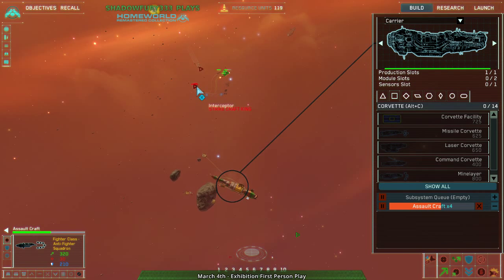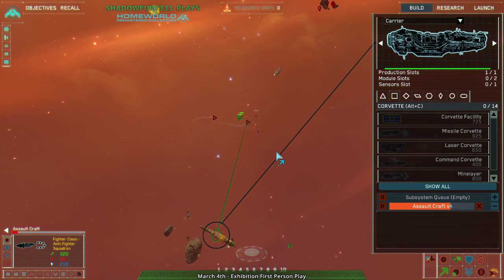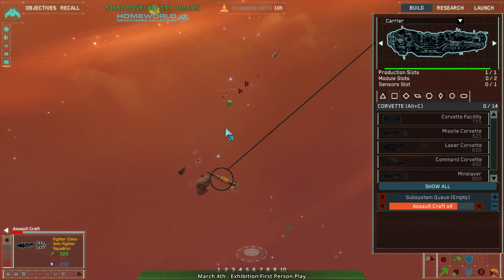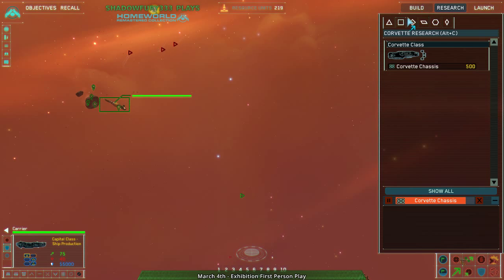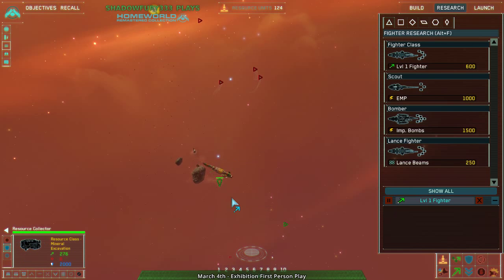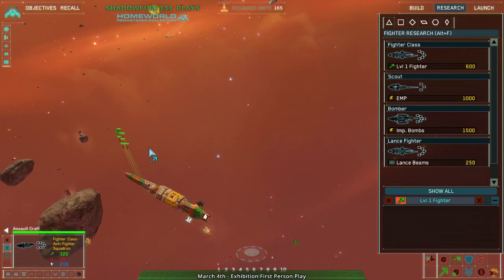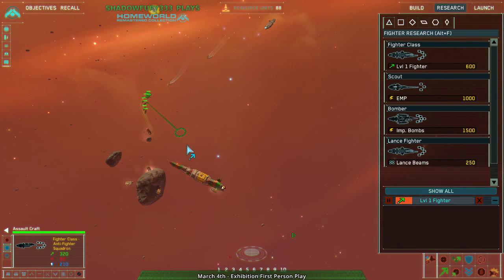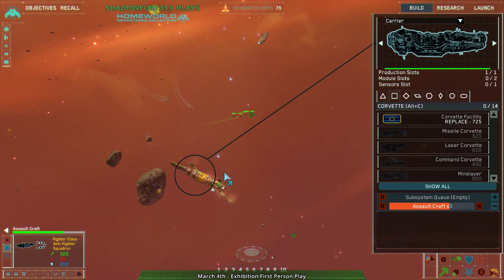Stay on top of them, show no mercy. Fall back, fall back. Dock, repair, get back in the fight — don't die. I'll just play on the defensive a bit. They're close enough to the carrier that I can actually get back when they need to. I'll see if I can just get out of this.